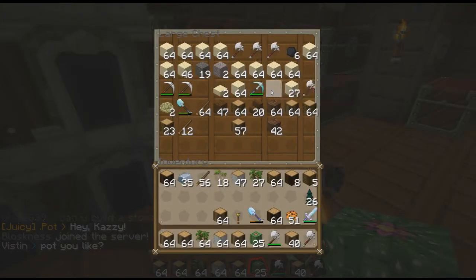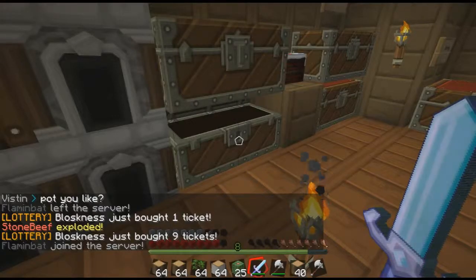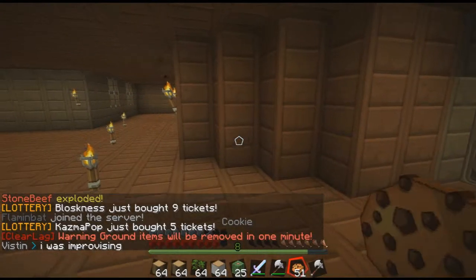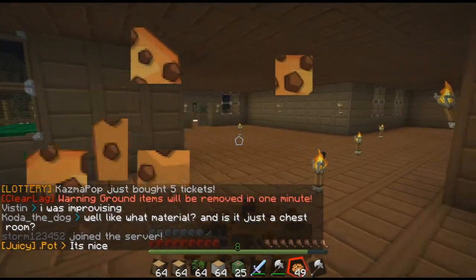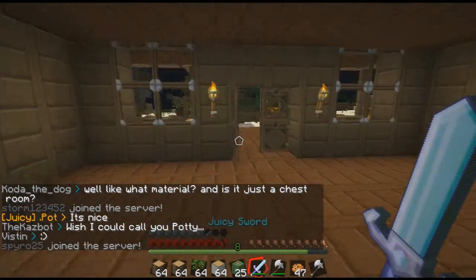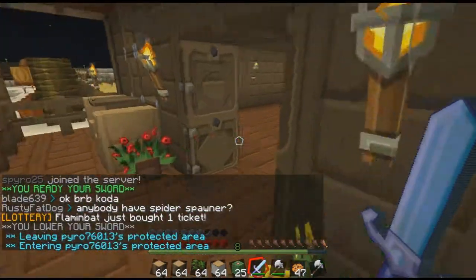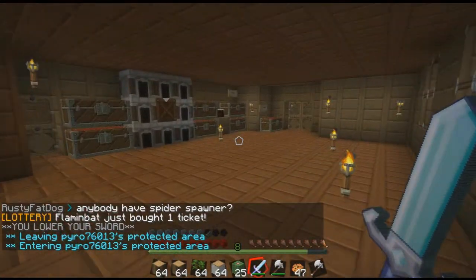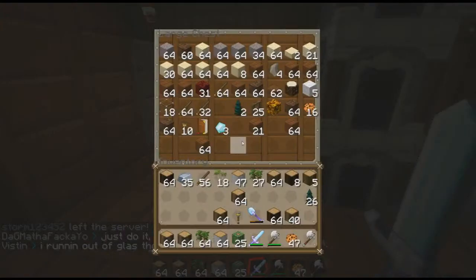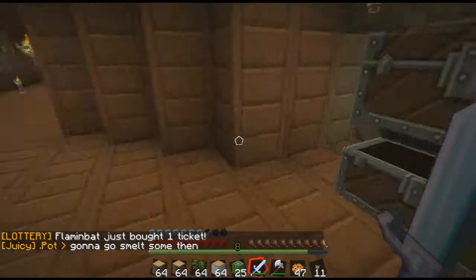I know I have a sword — there we go. Smiting two sword, that'll work. Let me get full health. Let's see if that freaking guy is still there. Actually, let me get some torches because clearly that area wasn't lit well enough. There's some — 11 torches should be good.